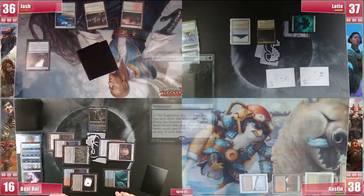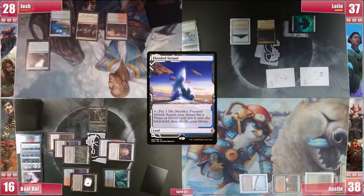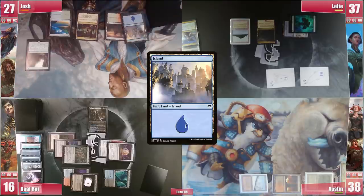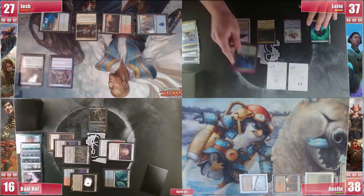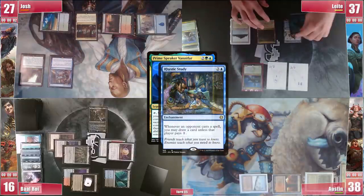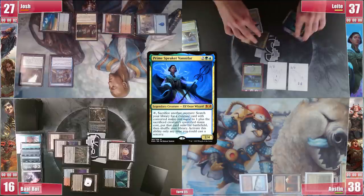Josh goes to his turn and pays 8 life to draw 2 extra from the Library. He then plays a Flooded Strand and cracks it for a Basic Island, fearing a Magus of the Moon. He casts Rhystic Study and passes. Leite draws, casts Vanifar not paying for the Study, and attacks Josh to pressure his life since he's on Library.